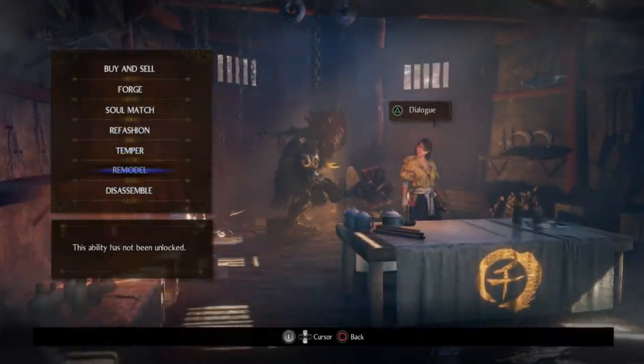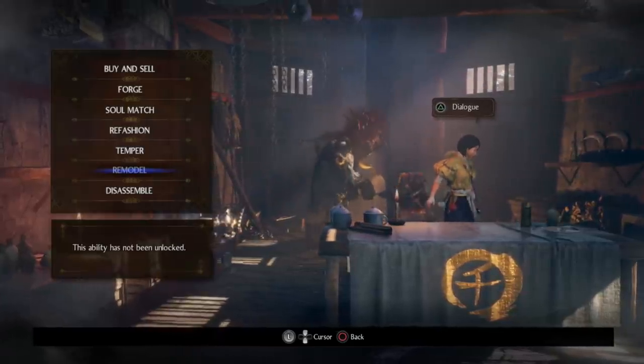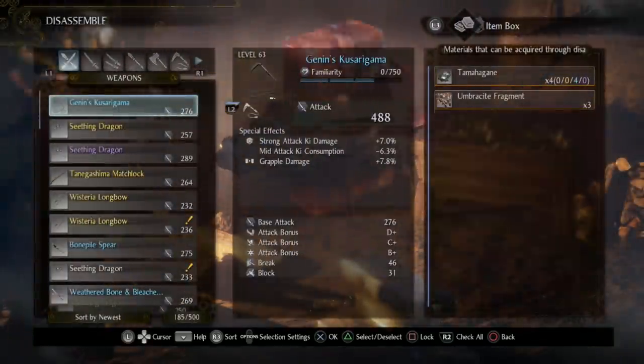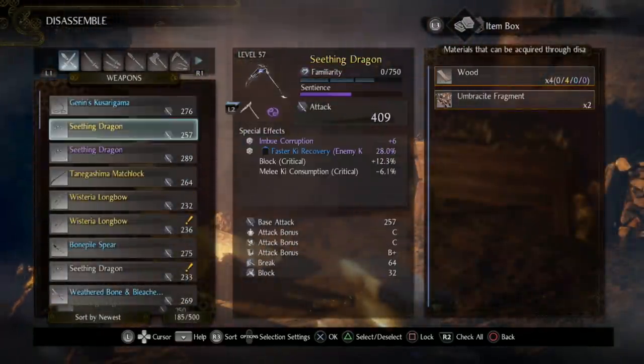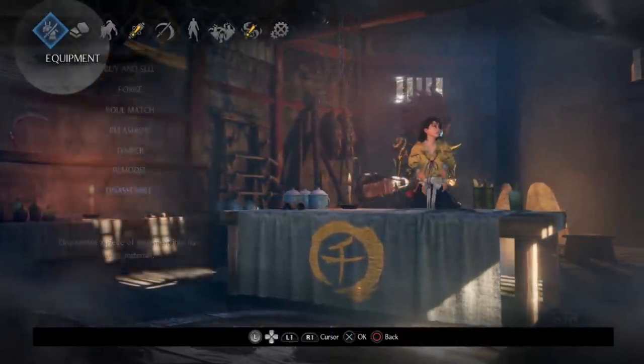Remodeling I still haven't unlocked yet and I'm almost at the very end of the game, but I'm guessing remodeling will probably have something to do with the weapon. Anyway, we're not worried about that for now. And the last thing we have is disassembling, which will break down gear into basic materials.